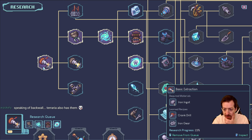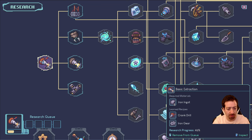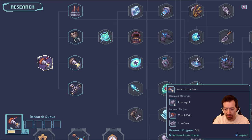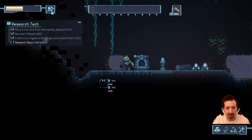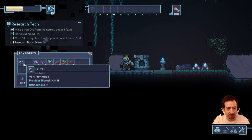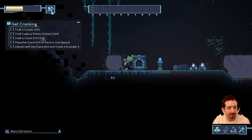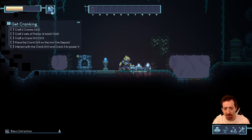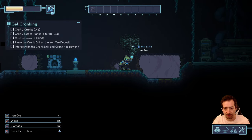Basic extraction learns recipes: crank, drill, and iron gear. Add to queue. It just researches automatically from my inventory — interesting. The iron ingots are gone. Let's get some more iron and harvest this log. I like the little bot, he's cute.